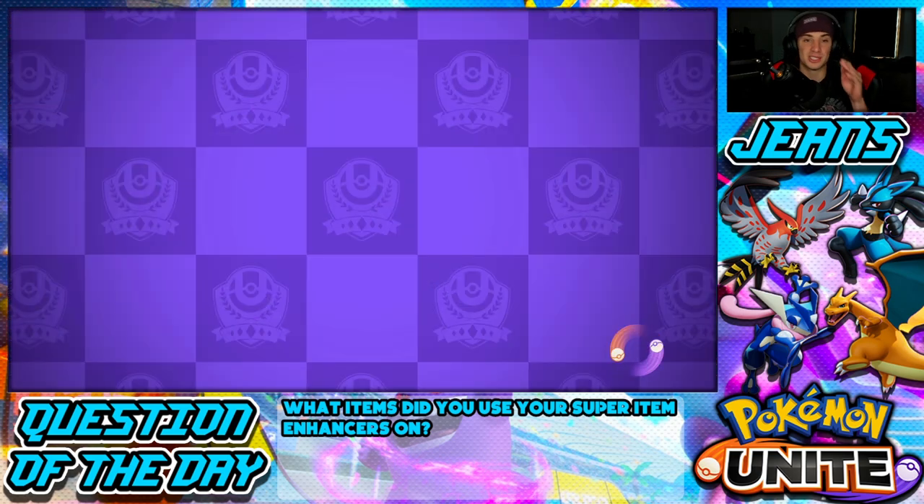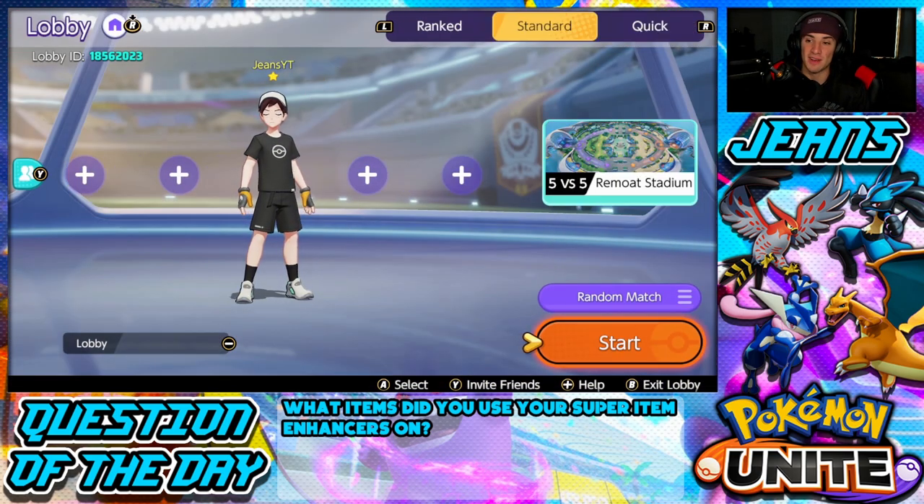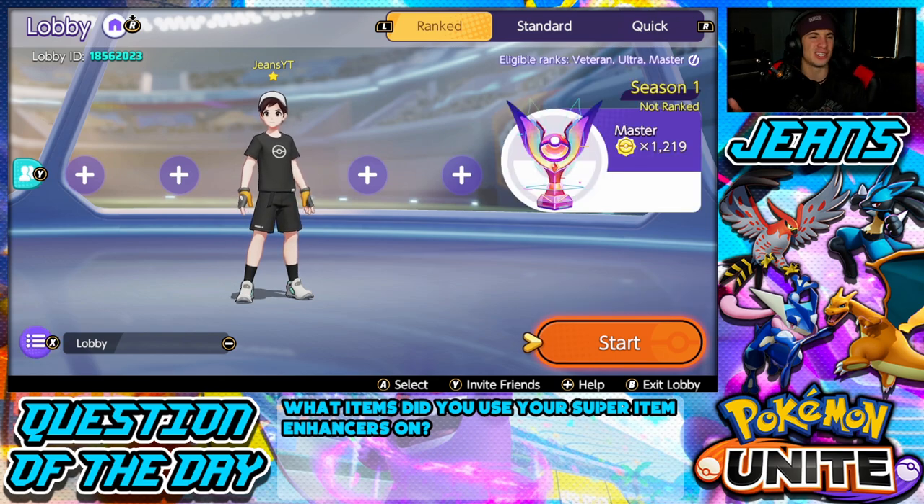Let's head over to our unite battles. Before we do, let me show you guys I'm actually in master tier — here's the rank tab, master tier with 1219 medals. I don't really know what the medals do; I've played one or two battles in master ball tier, won one and lost one. I think the more medals you get the higher you are, but it says I'm not ranked, so I'm a little confused. For today's video we're hopping into two battles showcasing this tier.